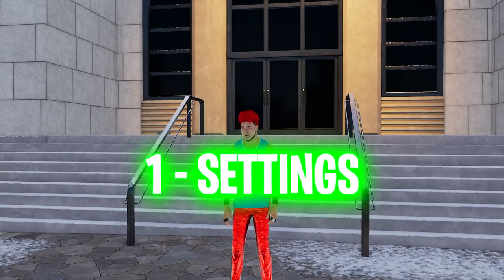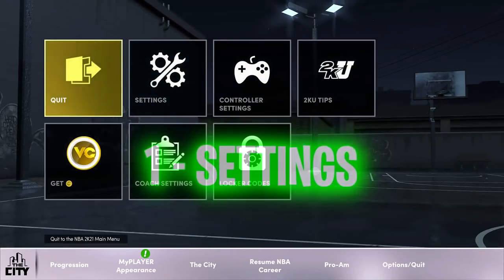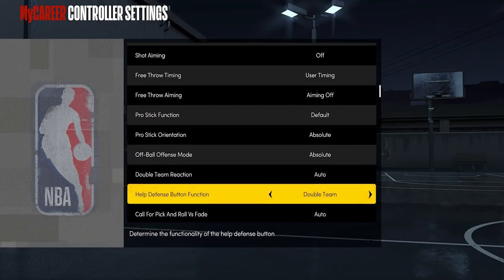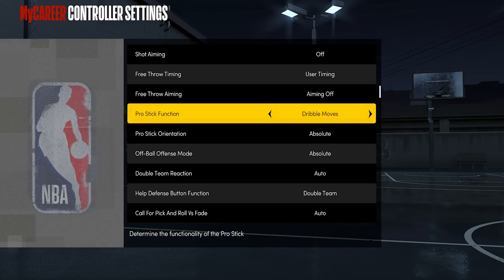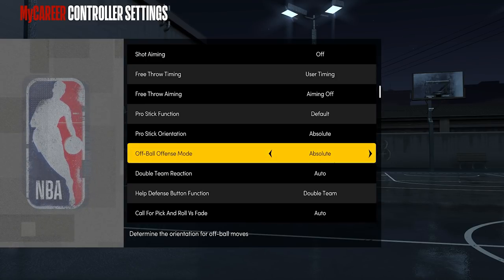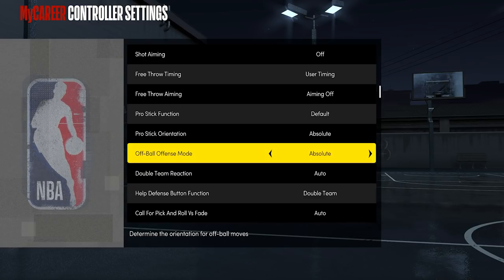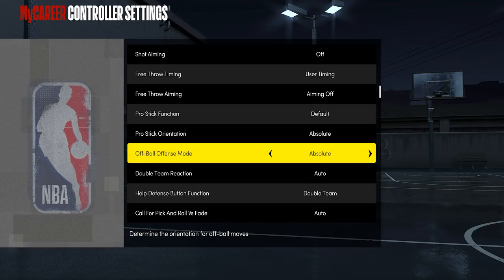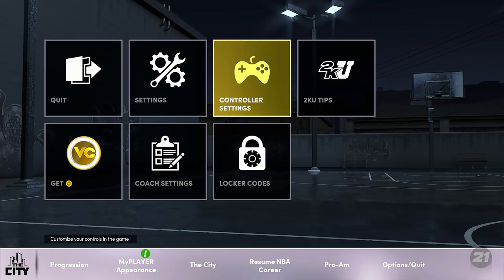Before we get into anything, the first thing we're going to go over is the settings. Click Start, go to Options/Quit, then go to Controller Settings. You want to copy these exact settings — you want to have the absolute settings for the pro stick functions. The reason you want these on absolute is because whether you're dribbling in the corner or on the wing, you do the same stick motions instead of it changing based on how you're facing the basket.